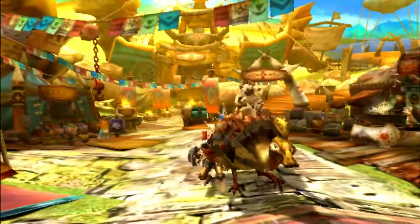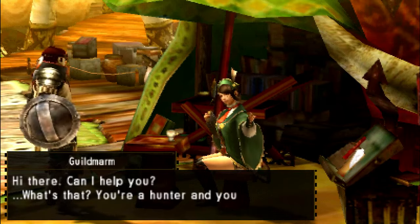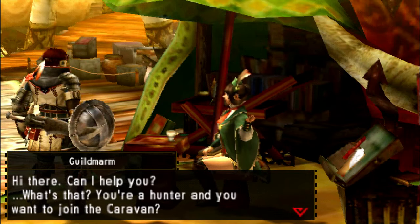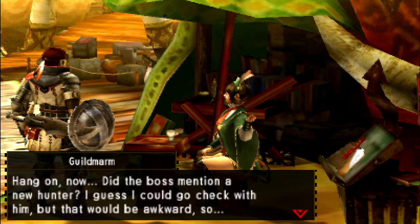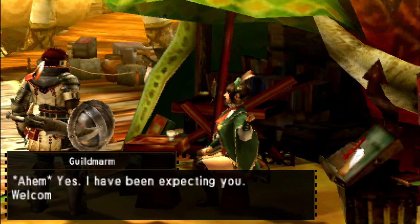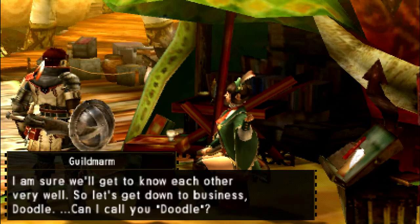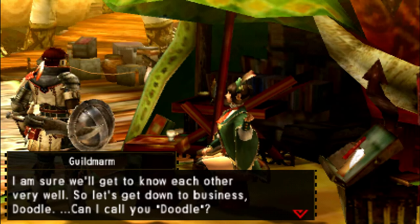Who else do we need to speak to? Just the guild sweetheart. So it is Guild Marm — I don't even know what that means. Guild Marm isn't a word. 'Hey there, can I help you? You're a hunter and you want to join the caravan? Hang on now — did the boss mention a new hunter? I guess I could go check with him but that would be awkward. So yes, I've been expecting you. I'm sure we'll get to know each other very well. So let's get down to business, Doodle.' Doodle? 'Can I call you Doodle?' No. No you may not.